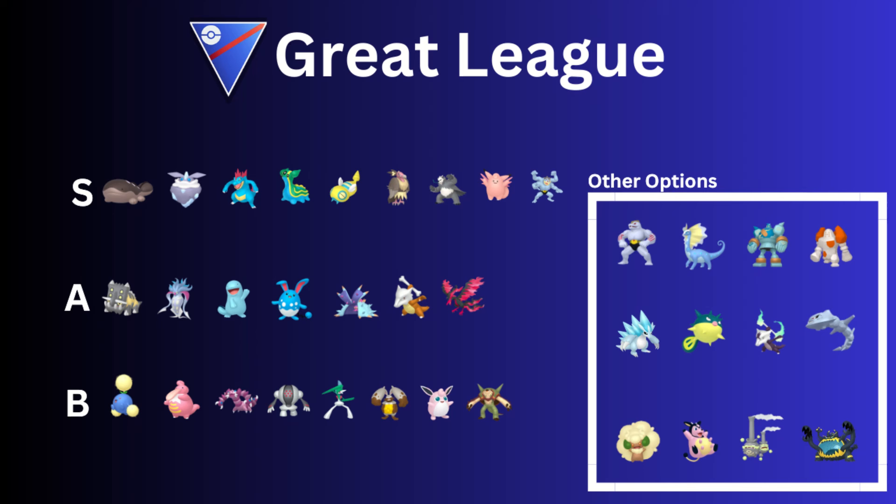Next up is the Gator — Feraligatr, or the Shadow version. I've always used the Shadow one. The regular one is good as well, it's just the damage on the Shadow one is superior. You definitely want Shadow Claw and Hydro Cannon. For the second move, previous seasons we saw a lot of Crunch, but this season we're seeing more Ice Beam, and I'm leaning towards Ice Beam this season on my Shadow Feraligatr. It really depends on your team.